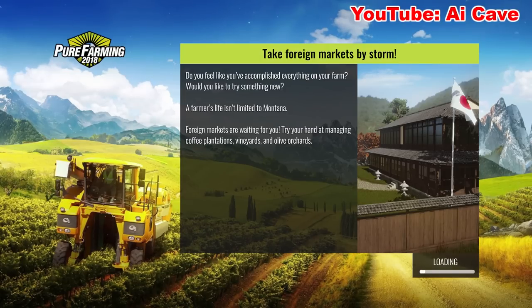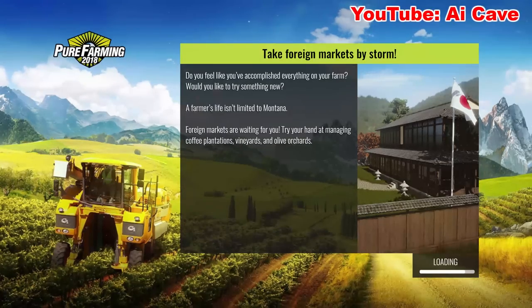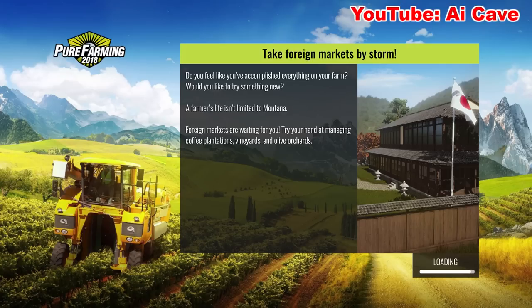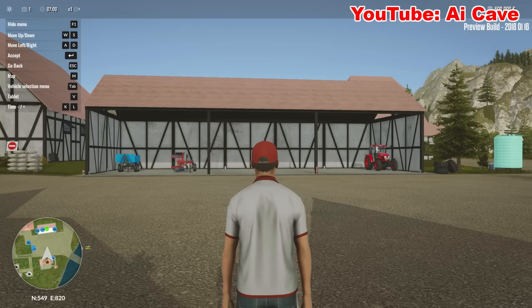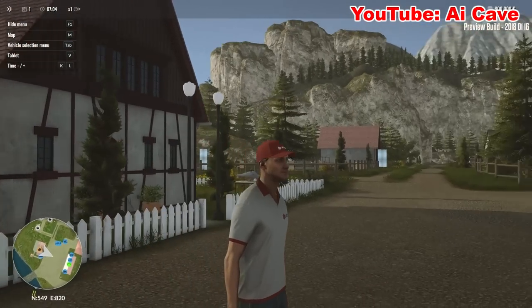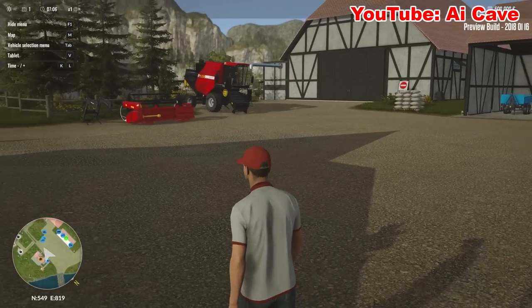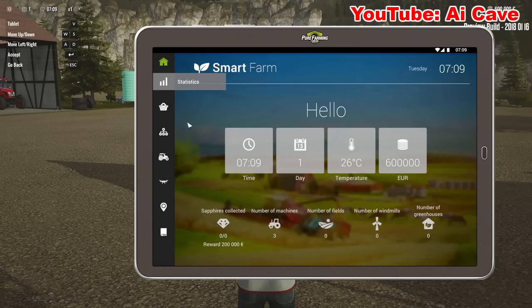Here's the intro: 'Take forage and markets by storm. Do you feel like you have accomplished everything on your farm? Farmer's life isn't limited to Montana.' I guess it's going to be the first available map - forage and markets are waiting for you. Anyway, blah blah, encouraging people. Here's our farm. This guy for some reason reminds me of the YouTuber Squirrel. This is a pretty small map.